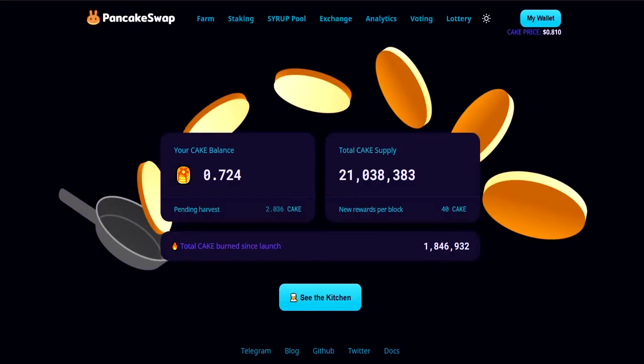Hello everybody, welcome to Caesar Snack Sandwich. Today we're going to take a look at PancakeSwap. PancakeSwap is a meme-style yield farming platform on the Binance Smart Chain.